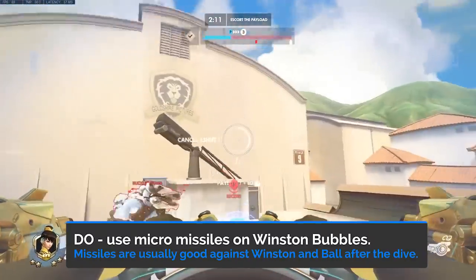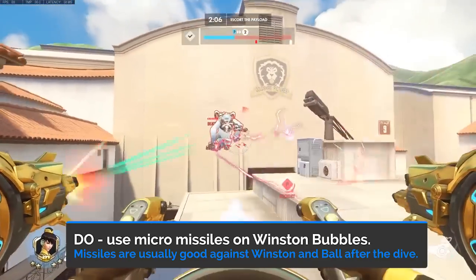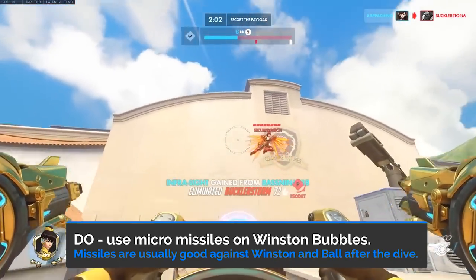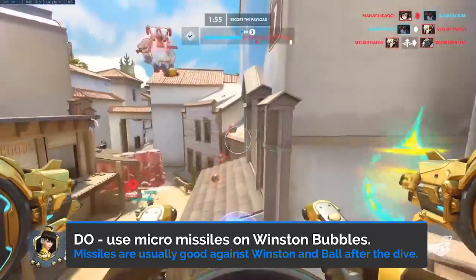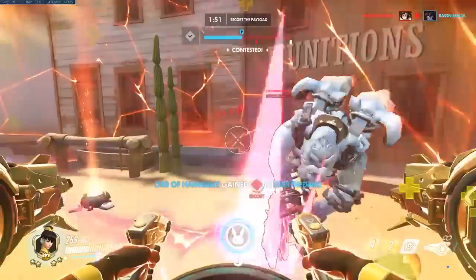An exception to this is Winston bubbles, which you should always break with Micromissiles. Winston becomes a very easy and vulnerable target once his bubble is broken. In general, you want to use Micromissiles for peeling or engaging big diving heroes like Winston, Ball, or D.Va. Because of their big hitbox, you'll usually be able to hit most if not all of your rockets.